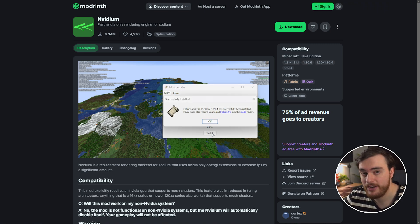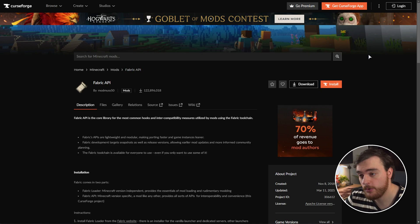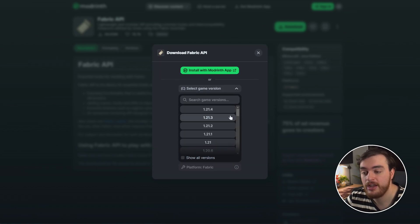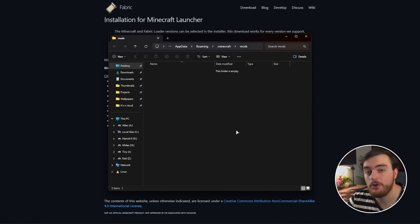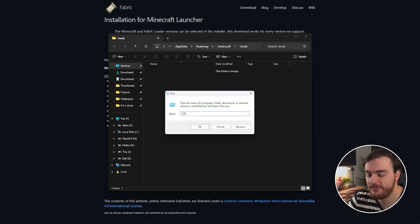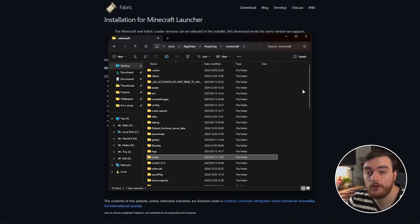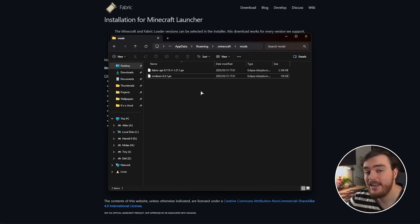Choose install and wait for it to finish. You'll then be prompted to download Fabric API. Click the link or find it down below — the link down below is for Modrinth. Simply choose download, select game version 1.21.1, and download. Then from the Fabric installer, choose mods, which will open your Minecraft mods folder. You can get there with Windows key + R, type in %appdata%\.minecraft, and hit enter. Open the mods folder. If there isn't one, create one. Inside, we'll be dropping both Fabric API for 1.21.1 and NVIDium — I'll move them from my downloads folder into here, and now we're almost ready to play.